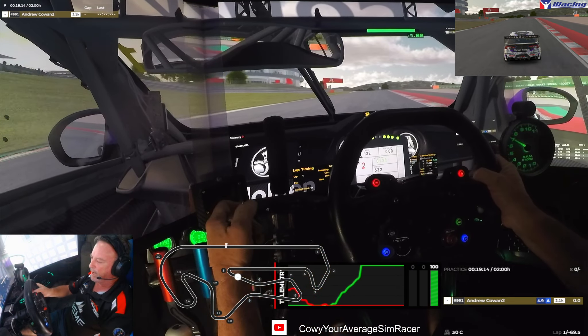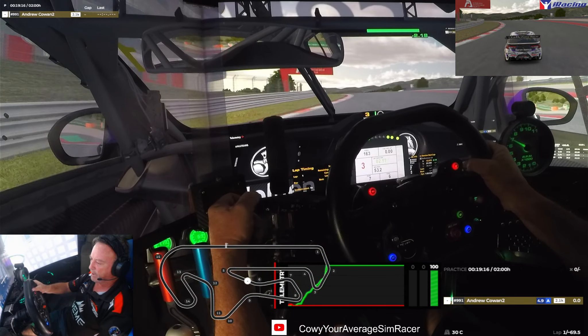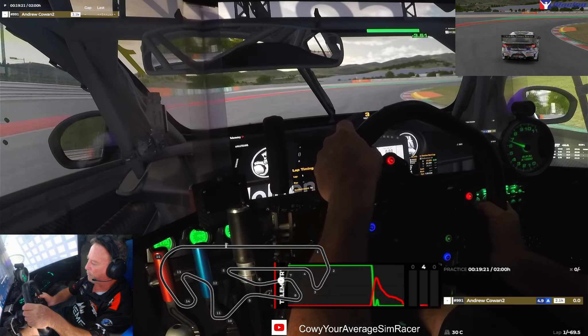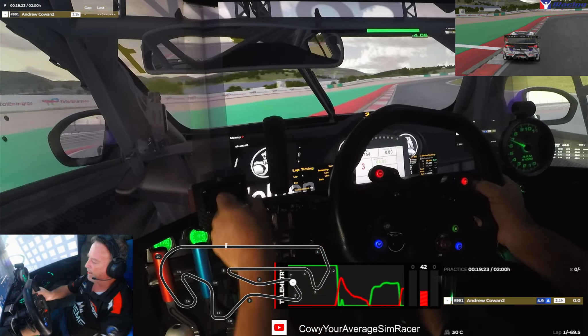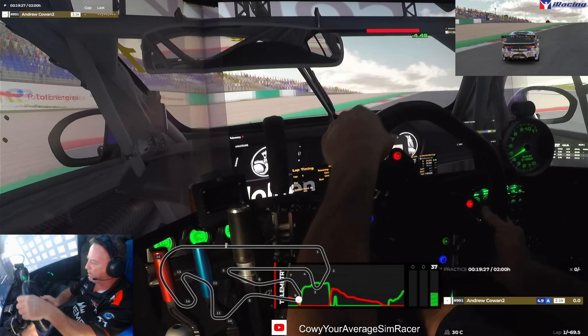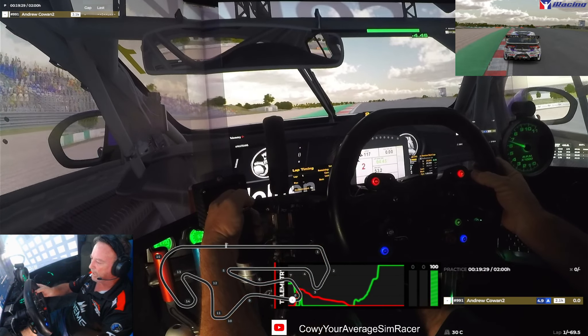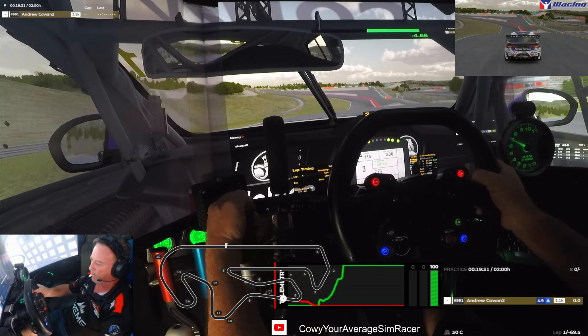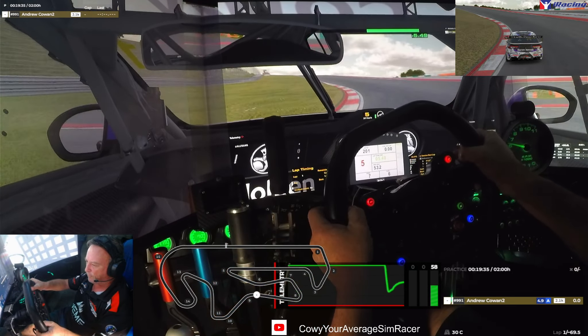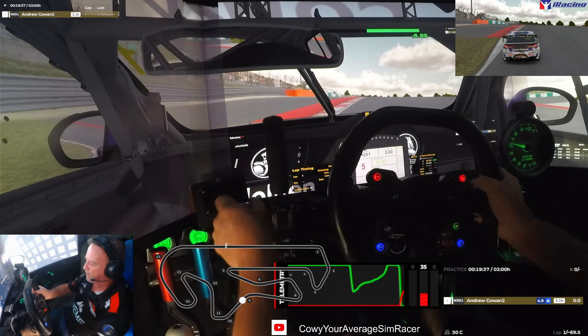Coming up here with braking - I think it's about a car length inside the curbing, back to third, floating out wide, and then again back to second. This is another corner that's easy to go wide, and the car really wants to get light as you come up over the hill. This is a difficult corner as well - half throttle. You want to brake just before you hit the crest of the hill.